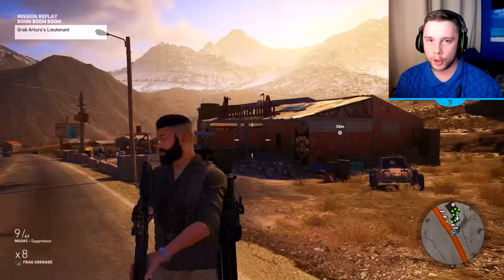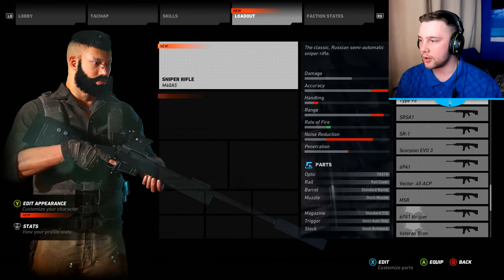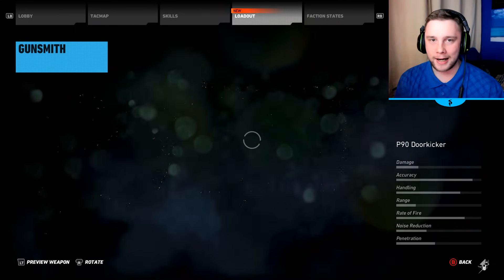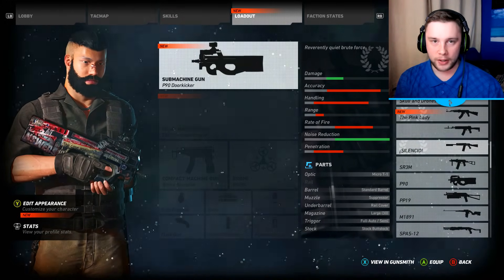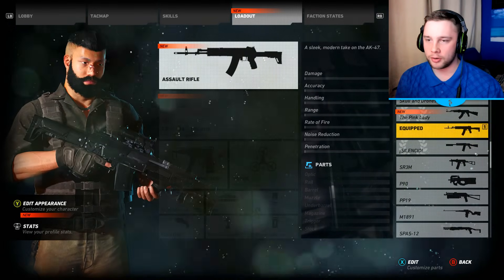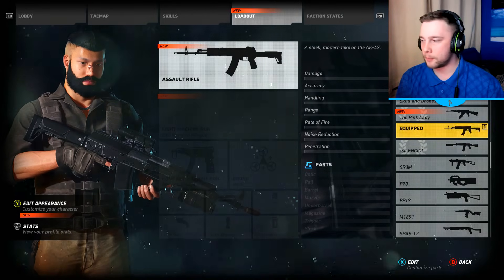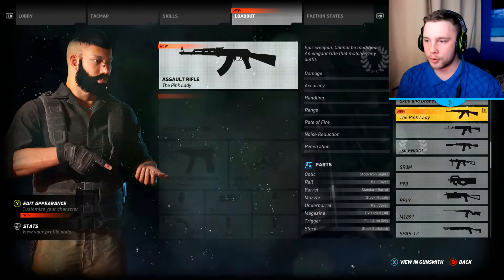When you load weapons that aren't yet in the DLC they might appear invisible, but eventually they may actually appear — so at the moment it is invisible and I can't shoot it, but now it's appeared and rendered in and I can use it within Narco Road where it's not meant to be. There are DLC ones as well: the P90 door kicker, for example, from the door kicker pack that I've never actually bought. Plus even if I had, you can't get it in Narco Road — but now you can. You've also got the Silencio, which you get for defeating the first boss in the main game.